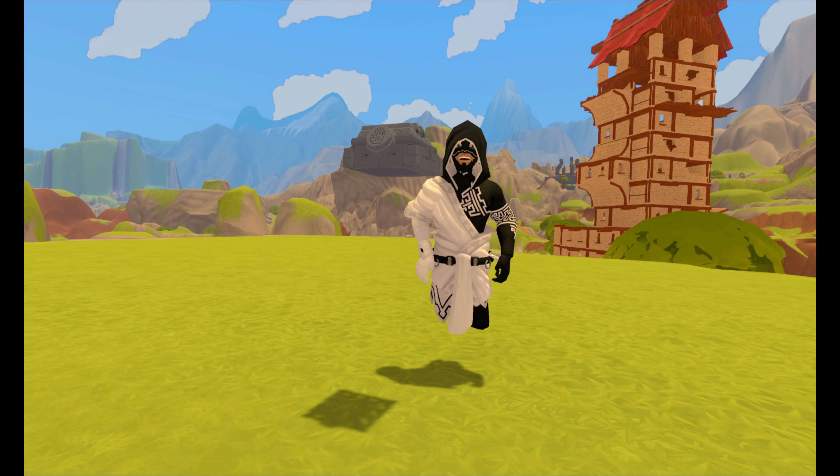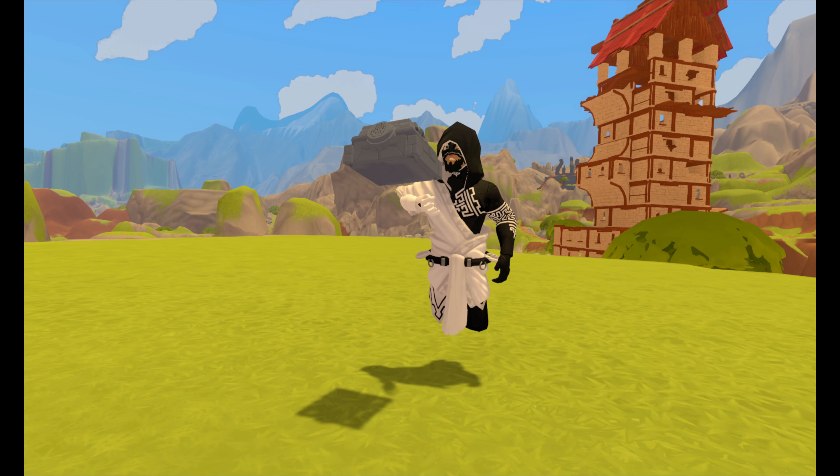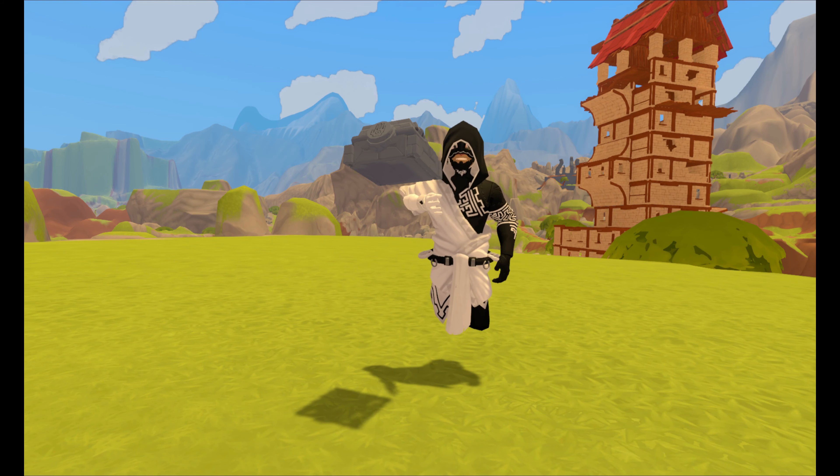Move pitch up ten. Pitch up ten. Roll right five. Roll right five. So you can manipulate it quite a lot. You can also do it very finely, like turn left point oh one. Turn left point oh one. See, there's a fraction of a degree.